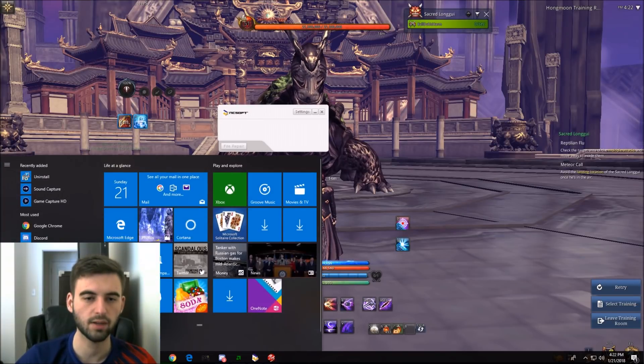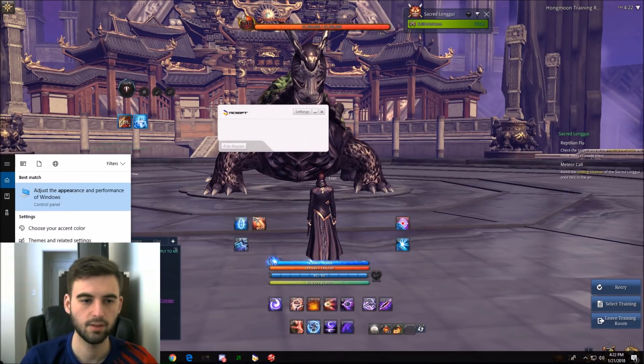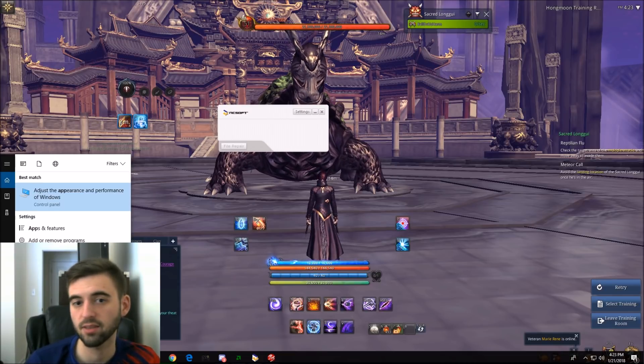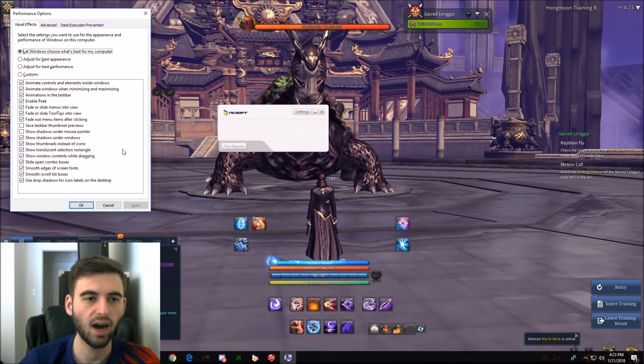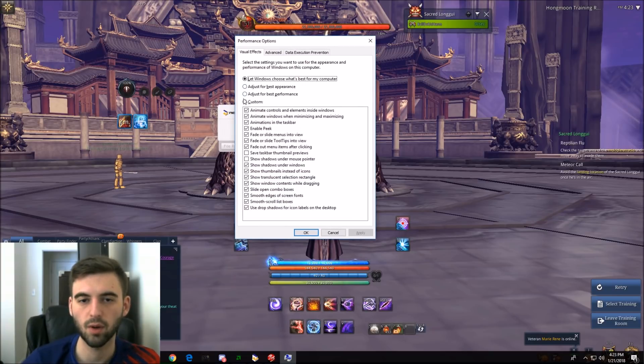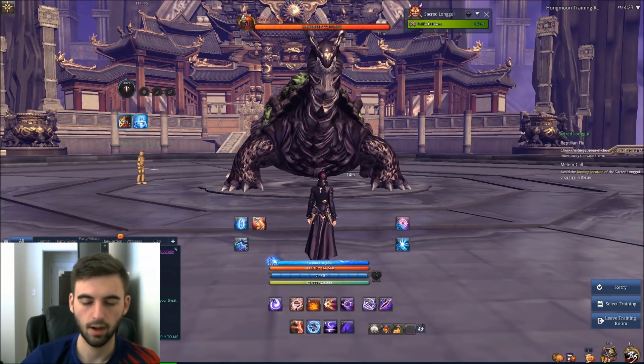Next, go to your search bar at the bottom and search for the phrase 'appearance.' You want 'Adjust the appearance and performance of Windows' — that's the top result. This is only going to work on Windows 10. On the Performance Options menu that pops up, click 'Adjust for Best Performance,' then click Apply and OK. It'll take a second and then you're back into that setting.